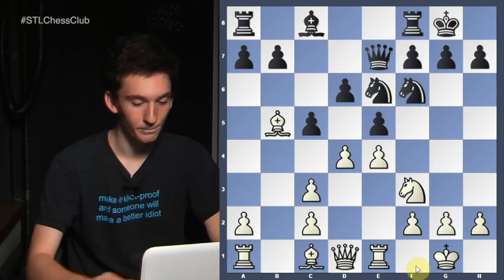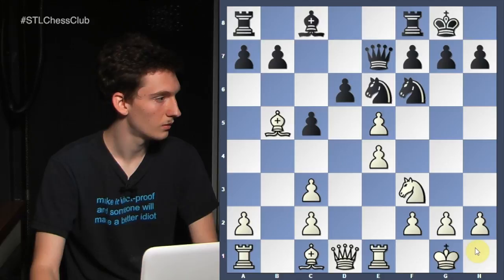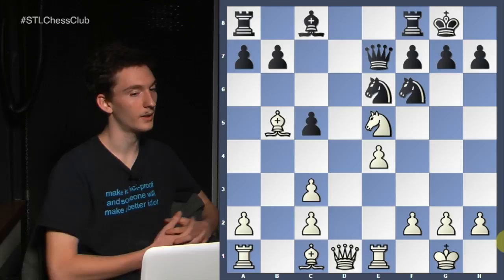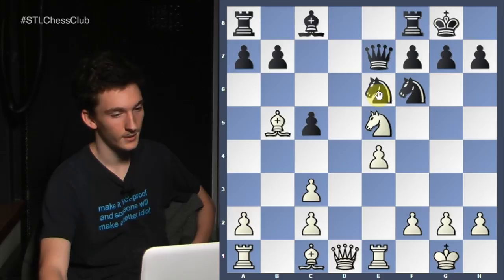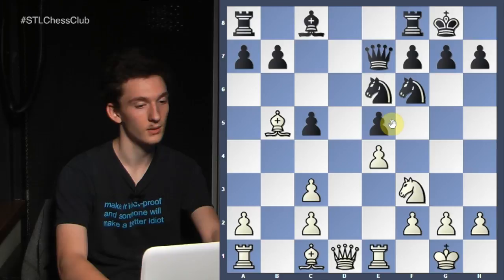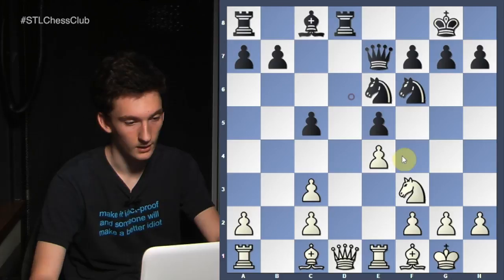Can somebody tell me why this move would be potentially bad? So takes and white takes on e5 — black has a tactic here. Knight to c7, attacking the bishop which is exposed on b5, and the knight on e5. So once again, that's another reason to bring the bishop back to f1 — it's just out of the way. Rook d8 is played. Obviously if I take on e5, I can't take back because my queen's hanging. Rook d8 is a good move — it prevents d5.